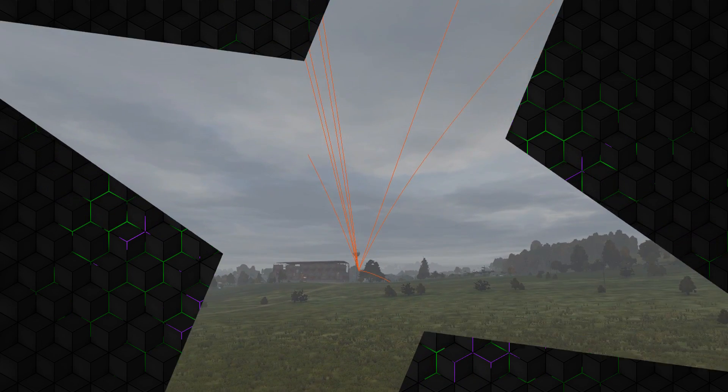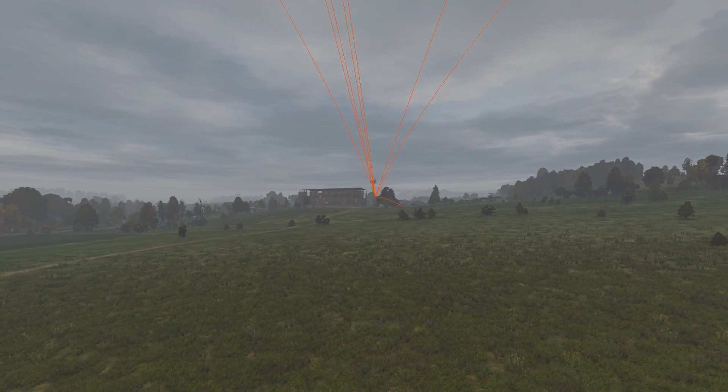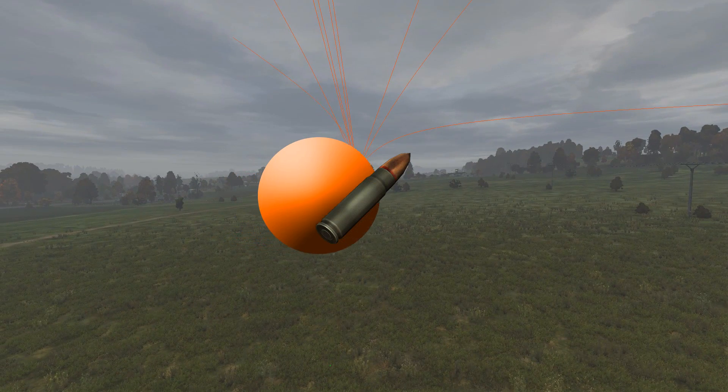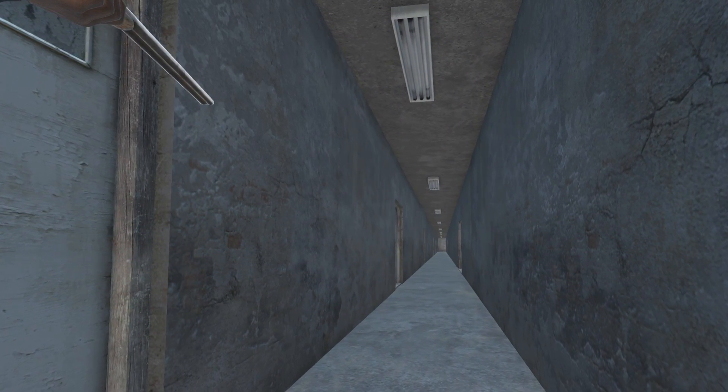For the first time in DayZ's history, it's possible to visually understand how projectiles behave, because with the release of 1.09 Experimental came the ability to draw 3D shapes in the environment for modding. Attach one of these 3D shapes to trace a bullet's path, and we start to understand just how incredible bullet physics are in DayZ.